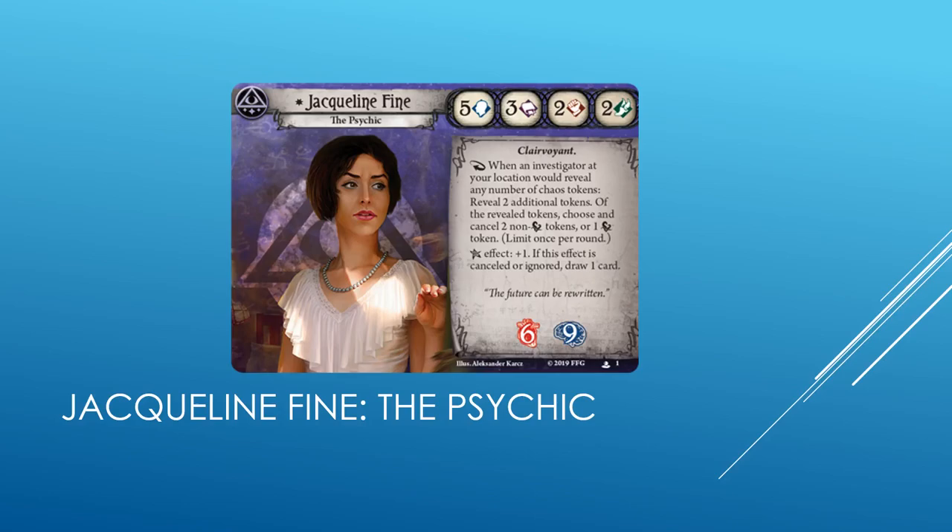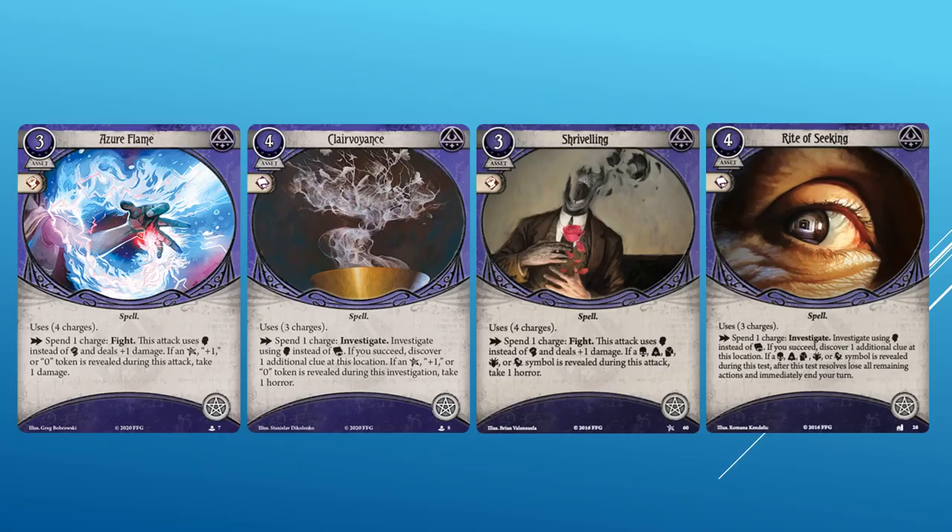Jacqueline Fine is the Mystic for this release. She is a Psychic. She has 5 Willpower, 3 Intellect, 2 Fight, and 2 Evade. Clairvoyant trait. Reaction: when an investigator at your location would reveal any number of chaos tokens, reveal two additional tokens. Of the revealed tokens, choose and cancel two non-tentacle tokens or one tentacle token. Limit once per round. Elder Sign is plus one — if this effect is cancelled or ignored, draw one card. She has 6 Health and 9 Sanity. Her entire ability is about chaos bag manipulation. Like Wendy Adams, her ability should make passing a test much easier. She'd also make for a great double Mystic pairing, as she can use her ability for other investigator's tests.